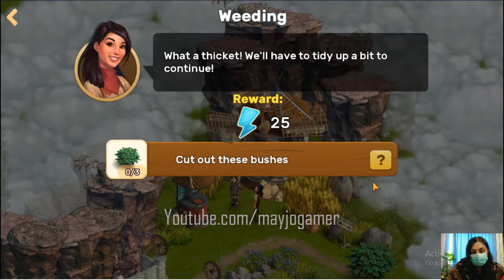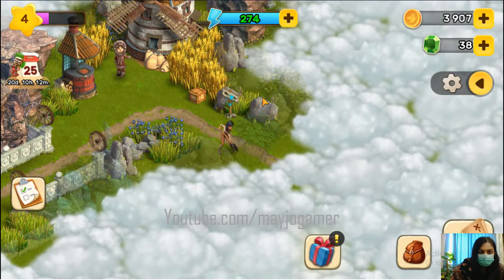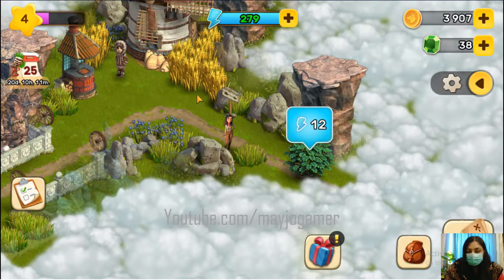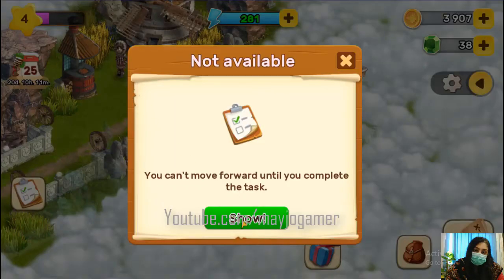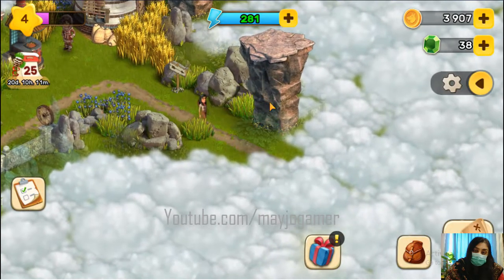Now we need to cut out the bushes — it's only 12 energy needed. There's a box; we may get some energies from these boxes. We don't need to move forward yet — we need three bushes. This is the second one.